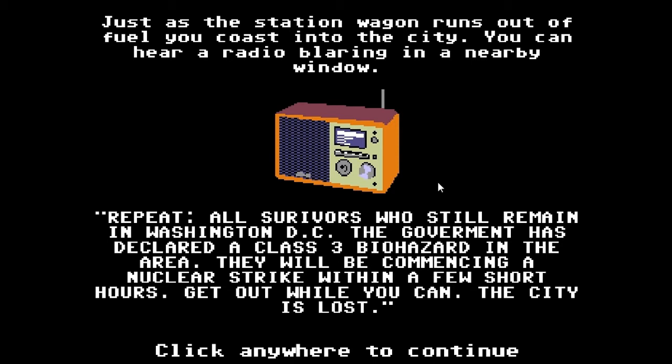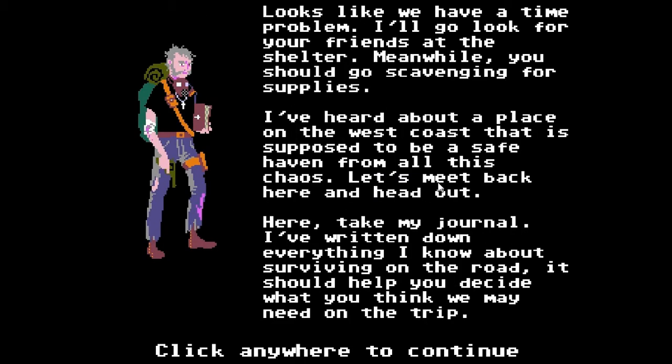Just as the station wagon runs out of fuel, you coast into the city. You can hear a radio blaring in a nearby window: 'Repeat — all survivors remaining in Washington DC, the government has declared a Class 3 biohazard.' Is Class 3 the worst? There are bigger numbers to use. 'We will be commencing a nuclear strike within a few short hours — get out while you can, the city is lost.' Defining the number of hours might be important for people who want to get out, but looks like we have a time problem.